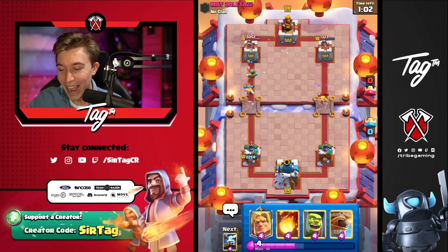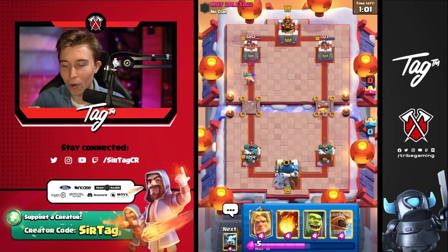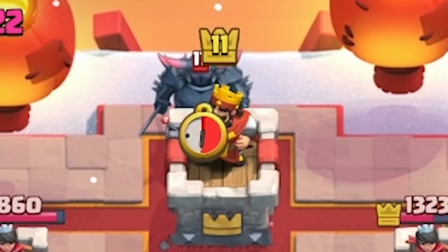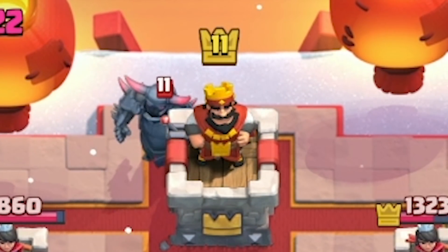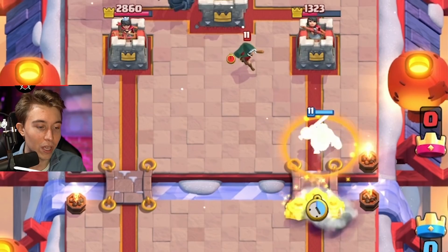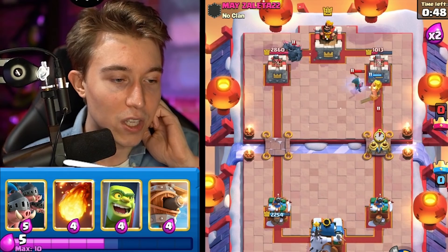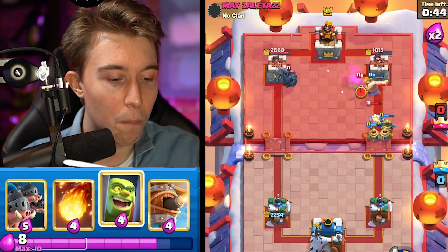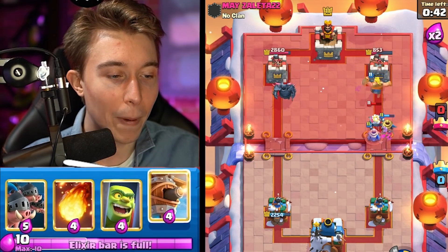With the Barb on cycle, he's going to have a limited amount of answers to body block the Golden Knight. He goes for a PEKKA in the back — exactly what we were hoping for. Now he goes for a Bandit, and we can dash onto the Bandit and the Tower. It hits everything, it stops the Bandit's dash. Golden Knight is just a way better version of Bandit — that was so hilarious and so broken.